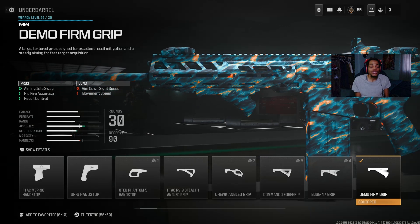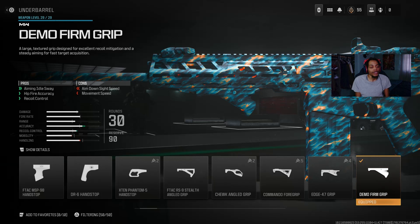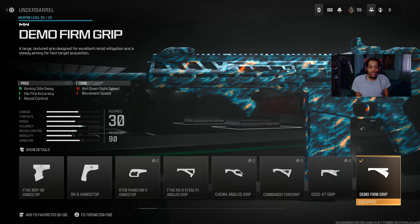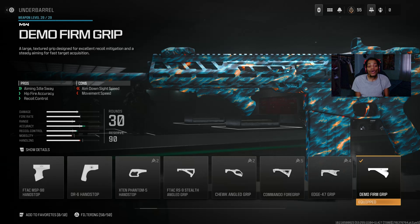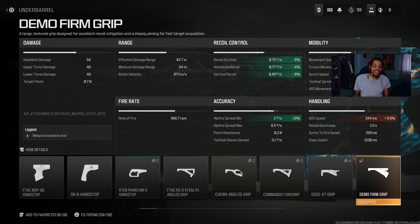For the underbarrel I got the Demo Field Grip — a good underbarrel with aiming idle sway, hit fire accuracy, and recoil control. It does decrease ADS speed, aim walk speed, and movement speed, but really helps with accuracy and recoil. The details show accuracy is very good — I can hit fire players — though there's a negative 15 on something, and recoil gun kick, horizontal, and vertical are all up there. Very good to try out.